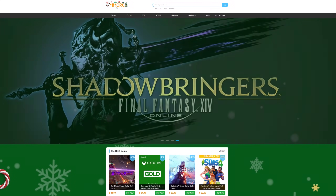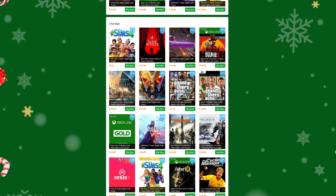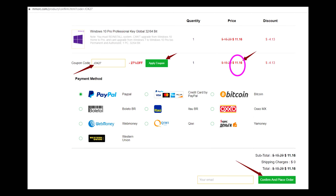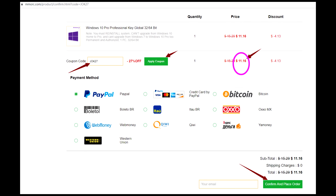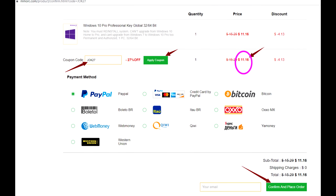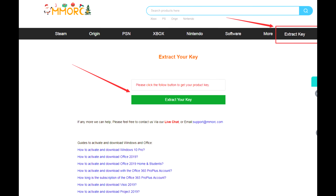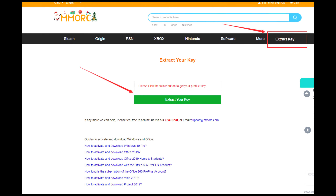Today's video is brought to you by MMORC.com where you can save money on games for all of your favorite platforms, as well as software like Windows 10 Pro which you can get for just $15, as well as Office 2019 Pro and Office 365. If you act right now you can get an additional 27% off with my code JOK27 at checkout, knocking Windows 10 Pro down from $15.29 all the way to $11.16. They accept a wide variety of payment from PayPal to credit cards to Bitcoin, so be sure to hit up the links down in the description below.